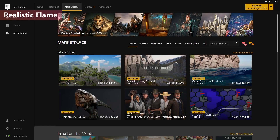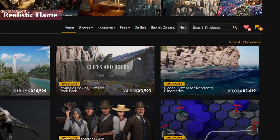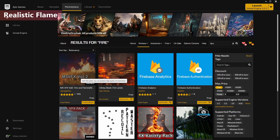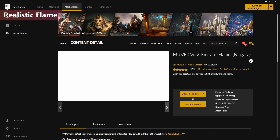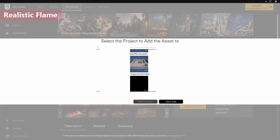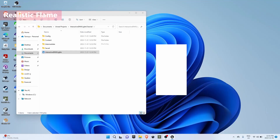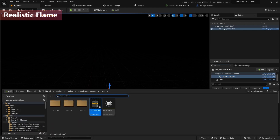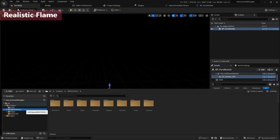I need some assets. So I'll search for a file and click on 'free.' This asset is really good — let's click on M5 VFX Volume 2. You need to download this asset and add it to your project. Let's go back to Unreal Engine. If you go to the content browser, you can see this asset. Go to Niagara and the reference folder.